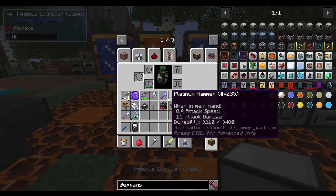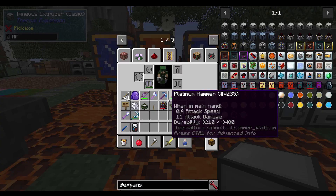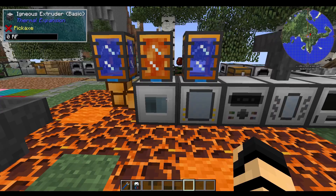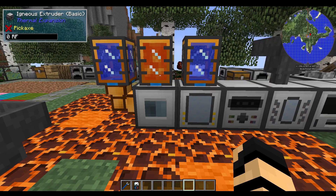To start off with, we have an Igneous Extruder. The recipe for this one is a piston, machine block, you've got Invar as your alloy here, plus a redstone reception coil and some glass. It's not too bad — none of these machines really are that expensive. But this one, for those not familiar with it, will use a little bit of power as well as some water and lava.